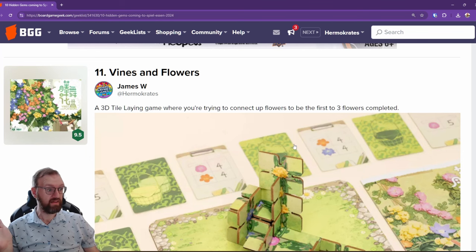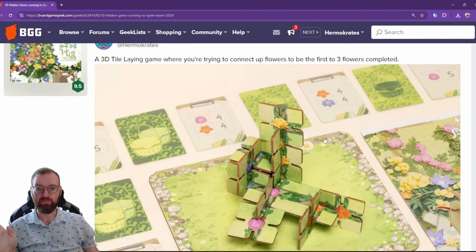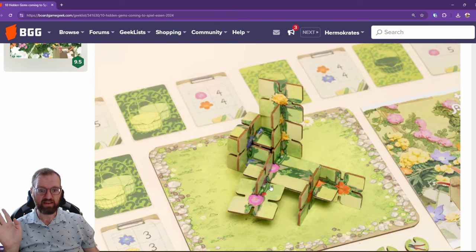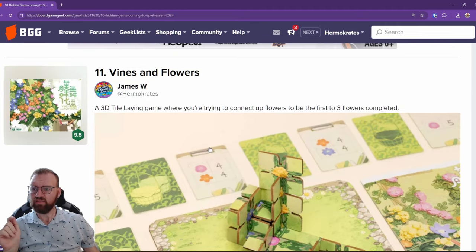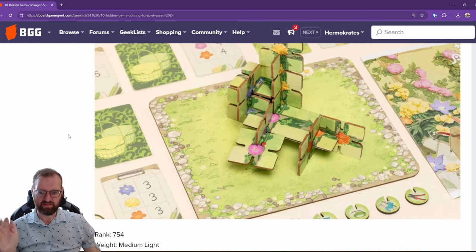Oh, I apparently have 11 on here because I can't count. So number 11 — this one is also really cool. It's a 3D tile-laying game where you're trying to create vines, and those vines score by connecting particular flowers altogether. I believe this one is coming out of Japan. I love the games coming out of Japan, Korea, and Thailand — all great stuff. This is a medium-light game, rank 754.